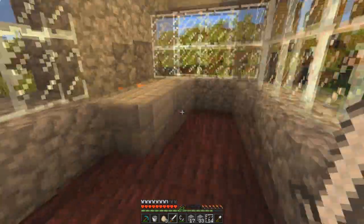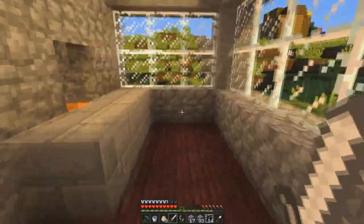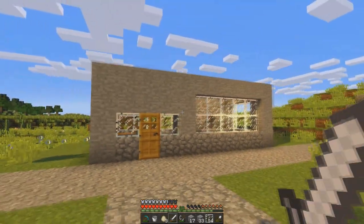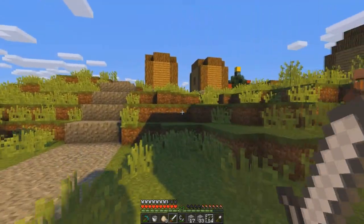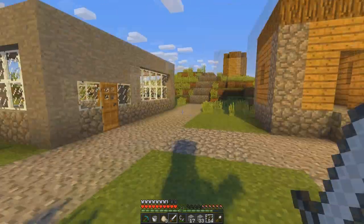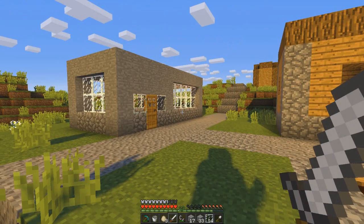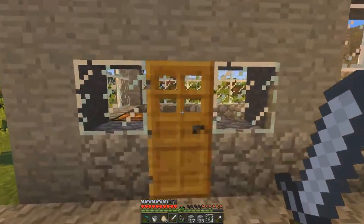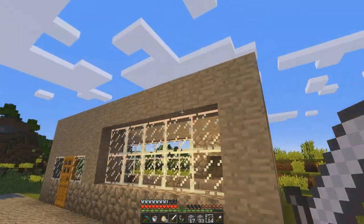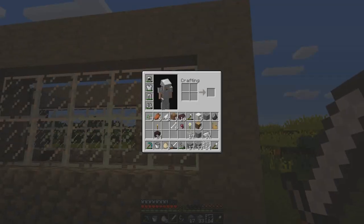It adds a little dark tint to this room, which I like. It gives it — I wouldn't say a medieval look — but it just looks darker, which is good. I'm thinking I'll go with... I don't know what kind of roof I want. Maybe cobblestone, because the base is cobblestone. I could just take this top layer off and then do cobblestone. Yeah, I'll do that.